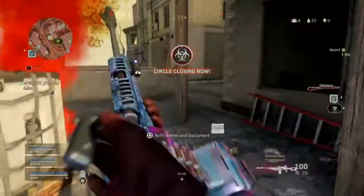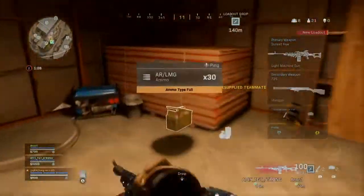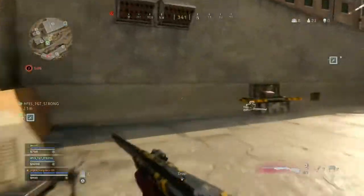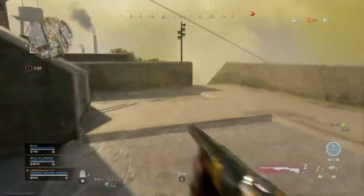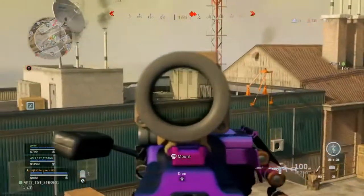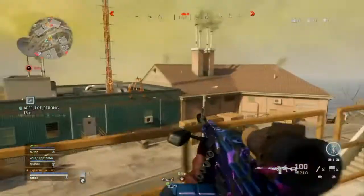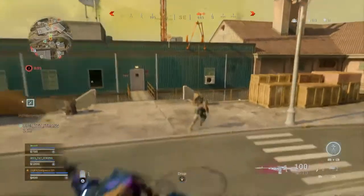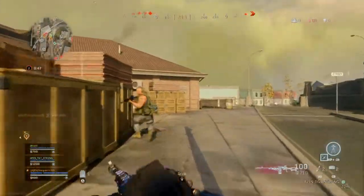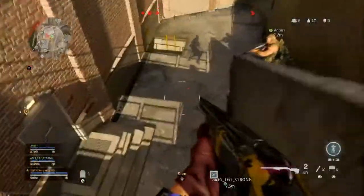Now this is a two-round burst. If you hit somebody close quarters, they're done — you're sending them packing. The way I created this 725, it's a perfect secondary. I say perfect secondary because Rebirth Island's gameplay style is very fast paced. The gunfights are usually close quarters because you're fighting in a lot of buildings with a lot of cover. So you need a secondary that packs a punch and is crazy at close range like this gun is.